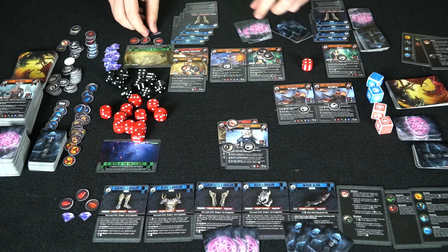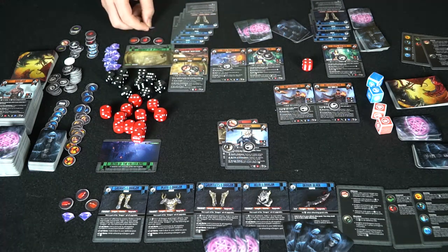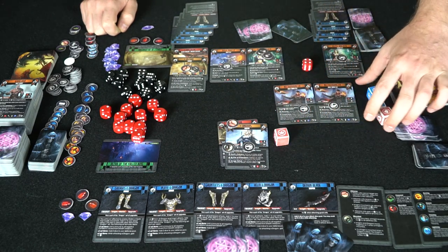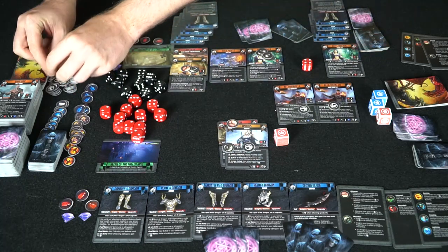You can choose to use these crystals — they have a lot of purpose. Mainly they're going to be used to draw additional cards, and you get them when you roll the crystal symbol on the dice. The crown ability activates your special attack.